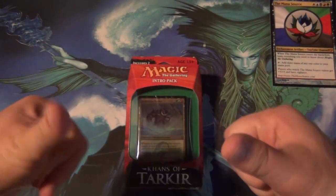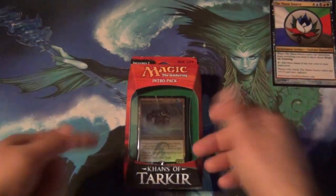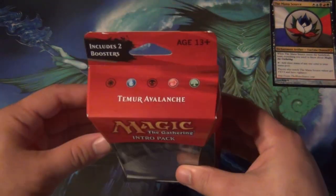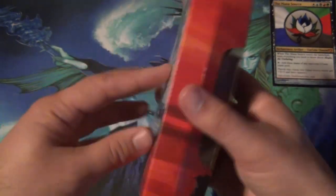Hey everyone, my name is Wedge, and welcome to the Khans of Tarkir Weekend Giveaway Subscribe Special! This video, we're looking at the Temur Avalanche Intro Pack — the blue, red, green clan from Khans of Tarkir.